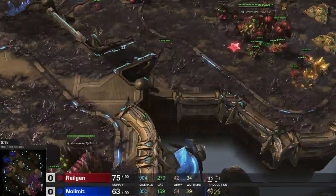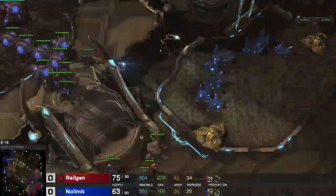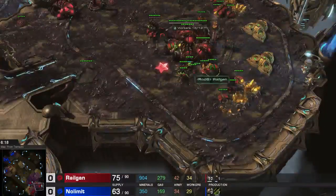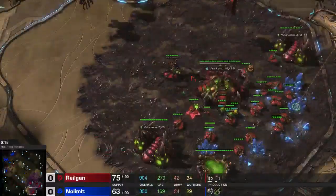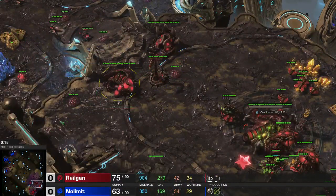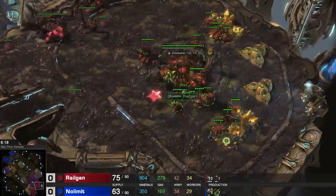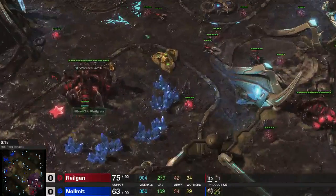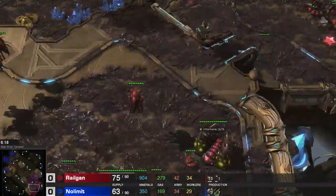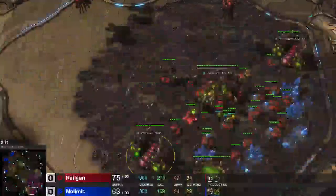So I'm going to quickly summarize the build again. I went 12 pool, killed 4 drones - not too good but it's okay. Went for a hatchery, 4 queens total, a spine crawler, roach warren, evolution chamber around 3:45. Around 3:25 I took 2 gas. I droned up 2 bases fully, went for a third hatchery, and as soon as I had my bases fully droned I built a lot of roaches followed up by a lot of zerglings, and ended up killing my opponent.